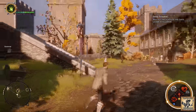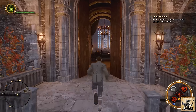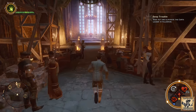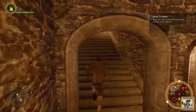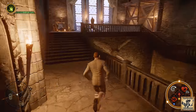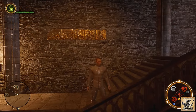We're back in Skyhold — head up the stairs inside the keep, back towards the throne, and on the right-hand side head through the door that leads up to where Vivienne likes to chill. At the top of the stairs hang a right and you will see there is piece number five. We'll be back with number six in just a moment.